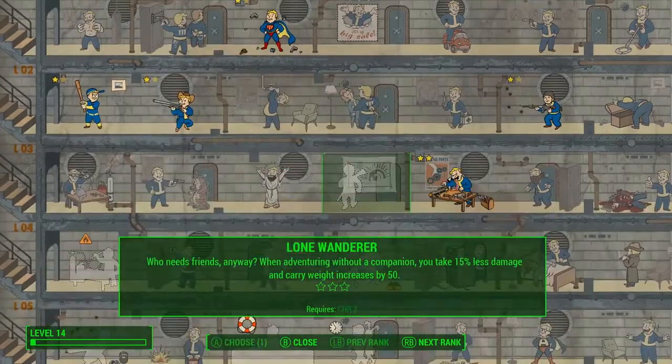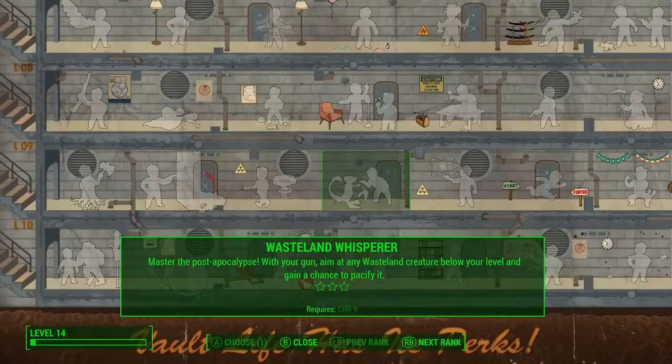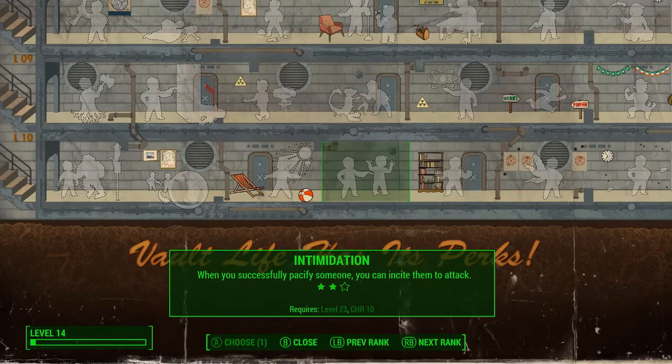There is a perk for each SPECIAL and each rank of that SPECIAL from 1 to 10. And if you have the value, you can choose it. So if you were to come out of the vault with a 10 Charisma, you can pick this Intimidation perk that lets you manipulate and control other people.